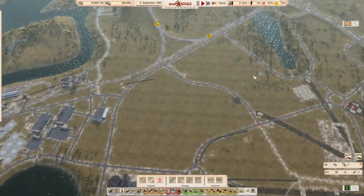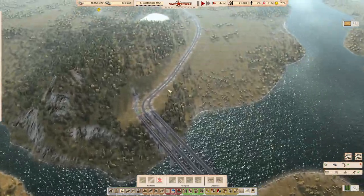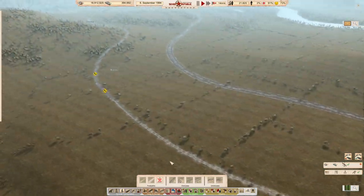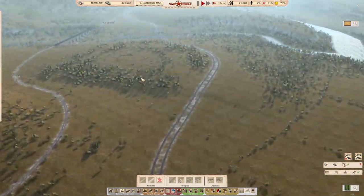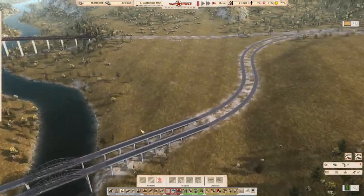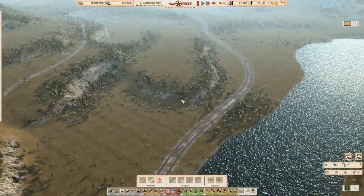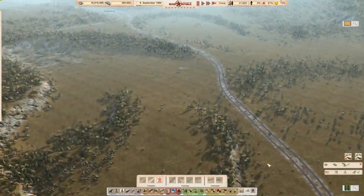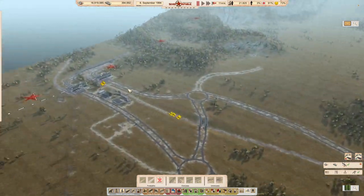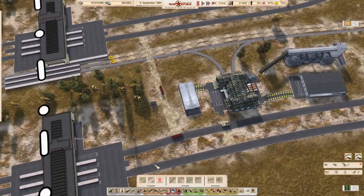The guys will continue their plans over here - our monuments are being constructed. Let's have a look at what's going on with the rail - we're still getting there, it's pretty close, and then it needs to be electrified. Look at this - we actually have the highway completely built! Completely built all the way. I'm amazed by it, absolutely amazed by it.